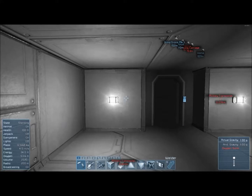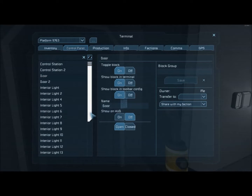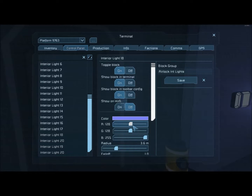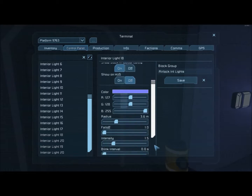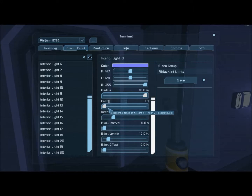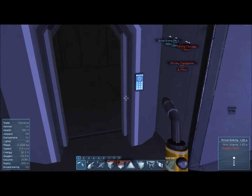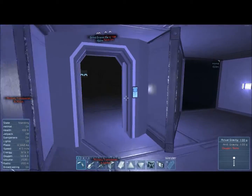So these last four lights are the airlock lights, so let's modify these — airlock interior lights. Save that as a group and let's make them blue... actually, let's make them purple. The radius should be high. Oh, this is bright but it totally looks like UV, right?